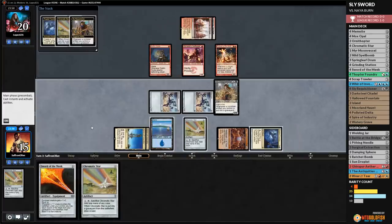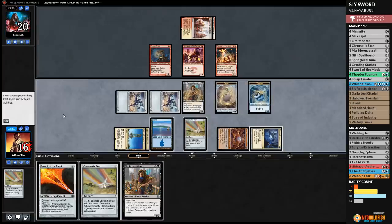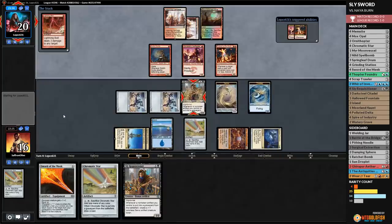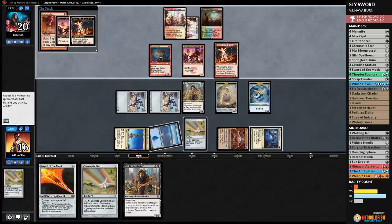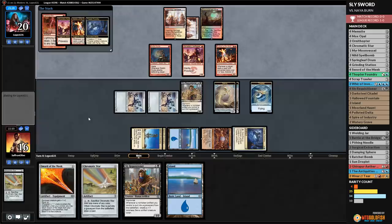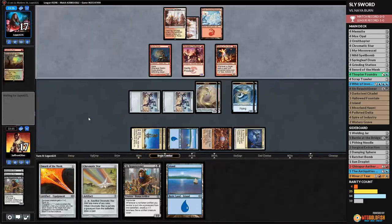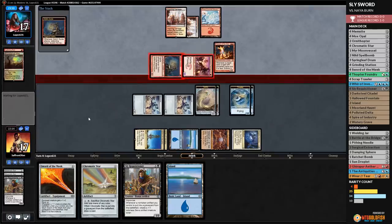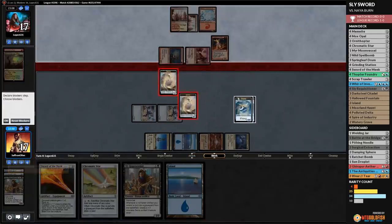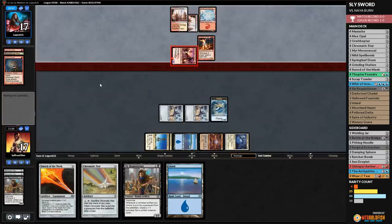We sac Chromatic Star, make a couple tokens, gain some life, draw a card — and draw another Requisitioner. We pass and play defense. Opponent Bolts Sly Requisitioner. We sac another Chromatic Star in response — token, card, token, life. Opponent attacks with Goblin Guide — Grinding Station is on top of our deck! We double-block Goblin Guide and single-block Swiftspear. If our opponent taps out, we can combo kill.